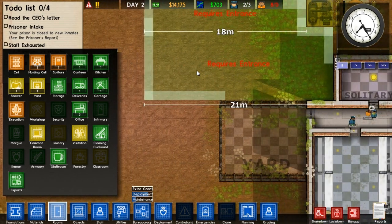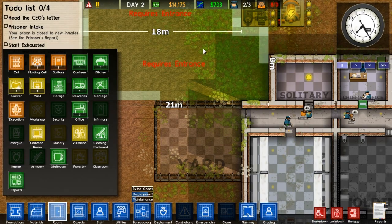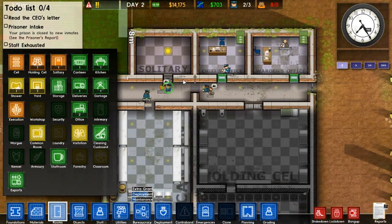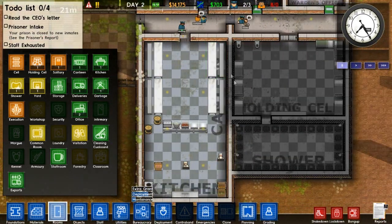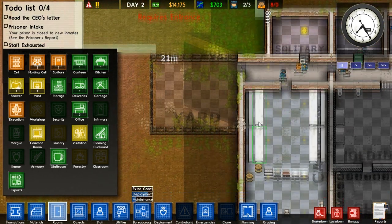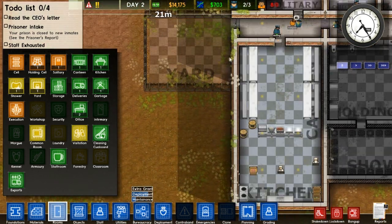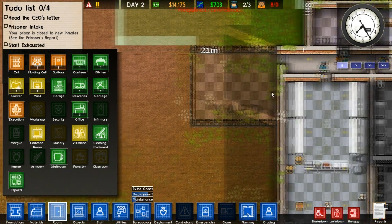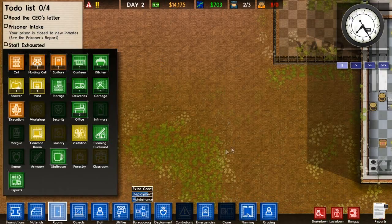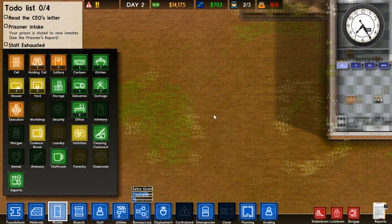We need an upgrade here. I'll get a staff room and stuff. Eventually all of this side will be offices I'd imagine. I can put some offices down in here. I'll keep the canteen here because I can just expand it when I need to. Along here down this side I'll put all the prison cells. I think that's a good idea.